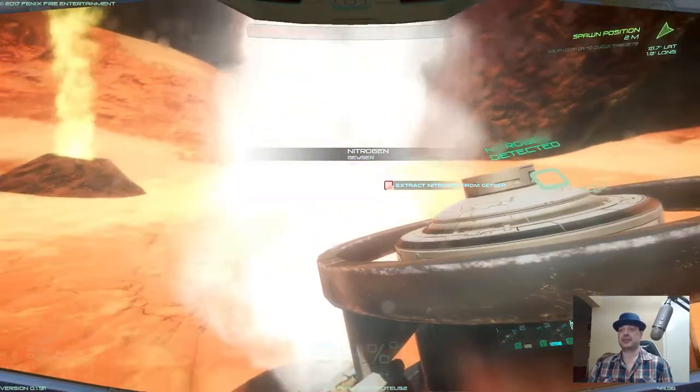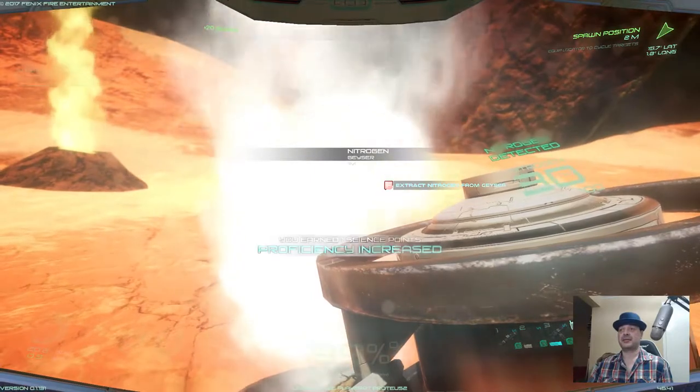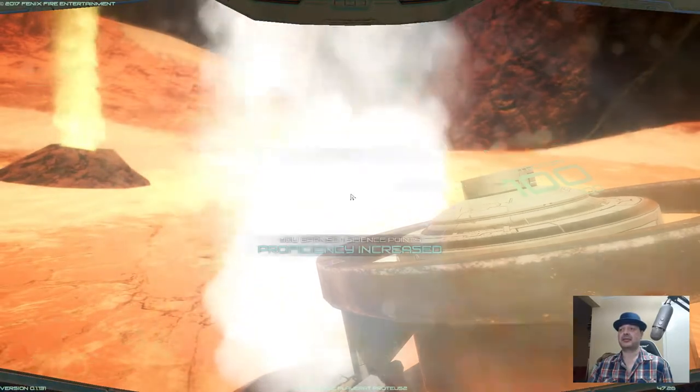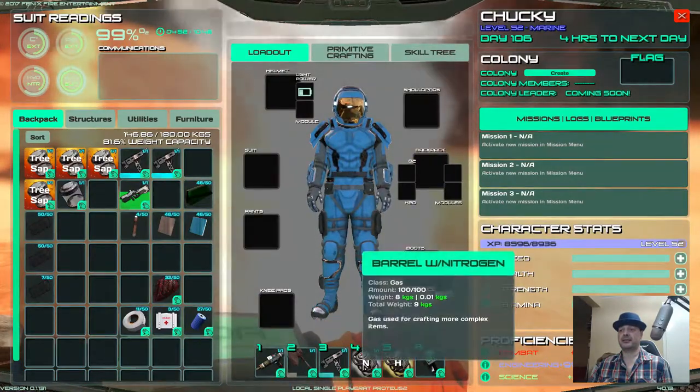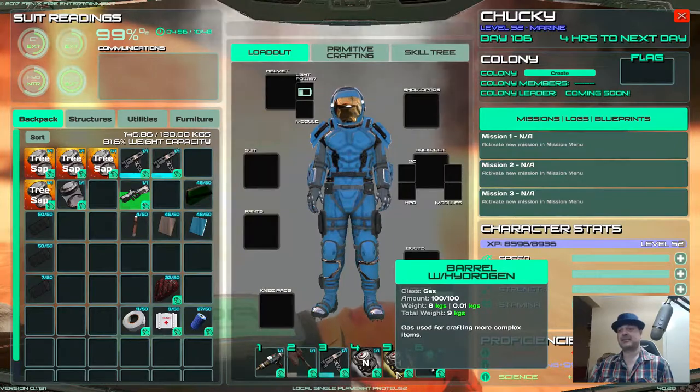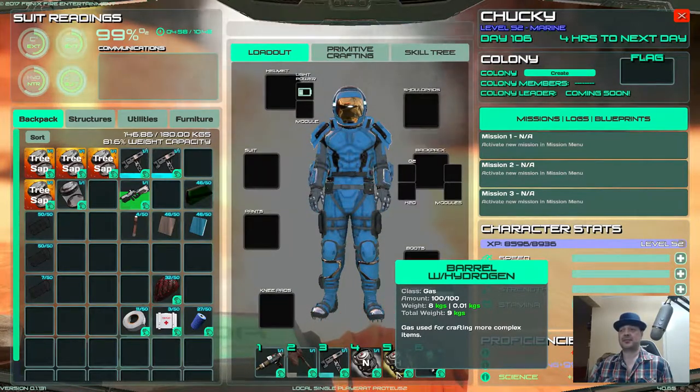Do the same here — left click and it fills up to 100. There you go, nitrogen and hydrogen barrels filled, and that's it. I hope that was useful.